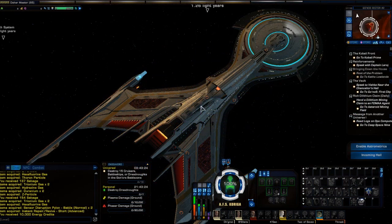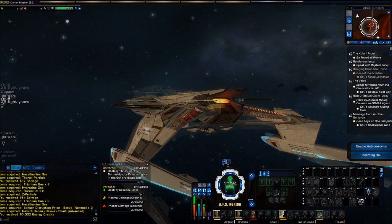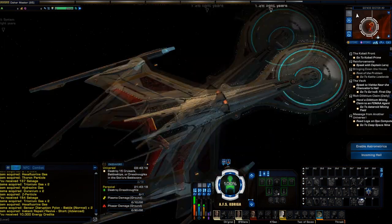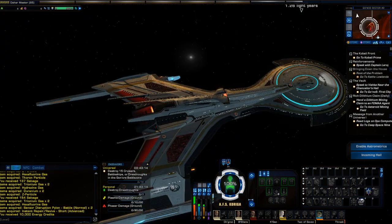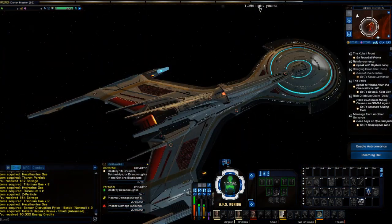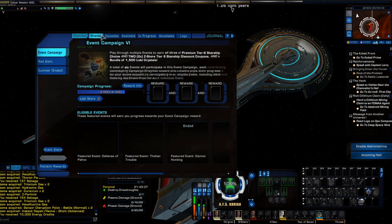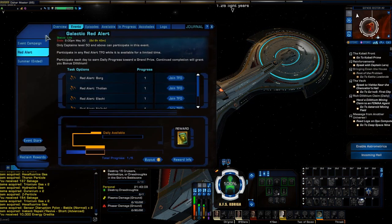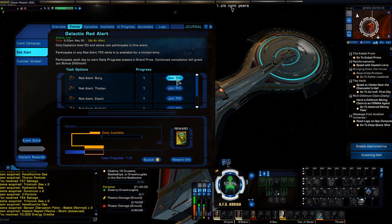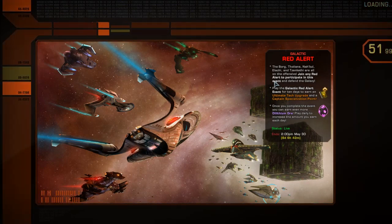Hello everybody, and we are back with the Klingon Recruit, leveling our Endeavor stuff. We've got some stuff to do: Destroy Dreadnaughts, Plasma Damaged Ground, Phaser Damaged Ground. There's also the Red Alert Daily, and I think I can kill two birds with one stone here. Let's go ahead and do Red Alert Borg, because inevitably we're going to have to deal with the Unimatrix.